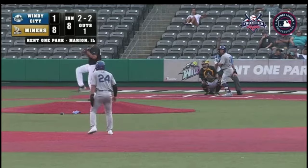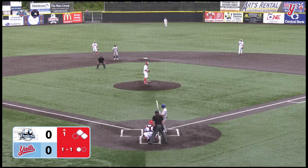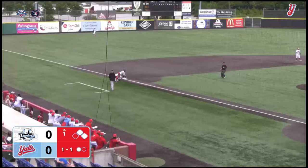Line drive right center field, that will sink down for a base hit. Mang cuts it off on one hop. Rounding third and scoring will be Robertson — RBI single for Zach Rakusin. And then Rakusin runs towards third and he's going to get a stolen base. That's his 14th of the year.